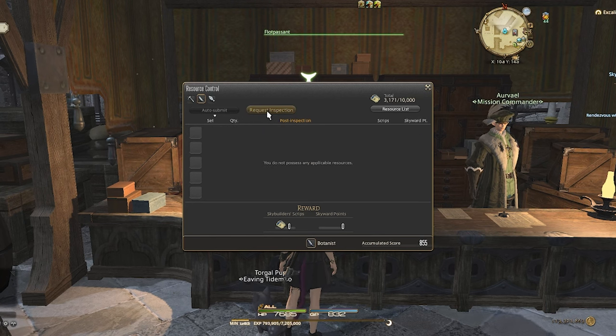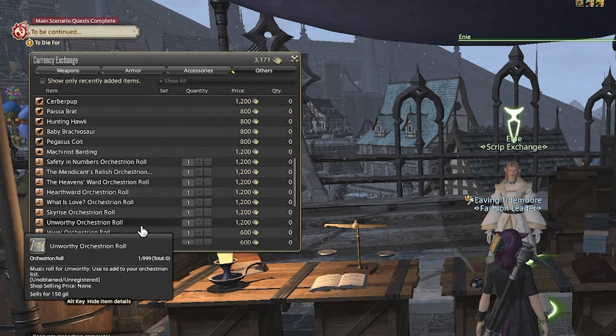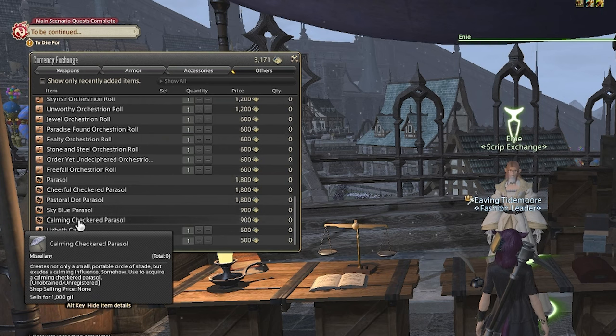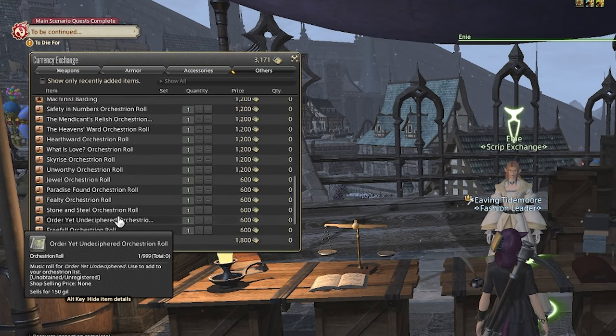There is another way to make some really nice gill as well. You can trade your Skyward Seals for mounts, minions, and emotes that sell very well. Even if you choose to save the materials to level your crafters rather than selling them, you'll be able to make some nice gill by selling the various items available for Seals. This is by far the fastest and easiest way to level your miner or botanist.